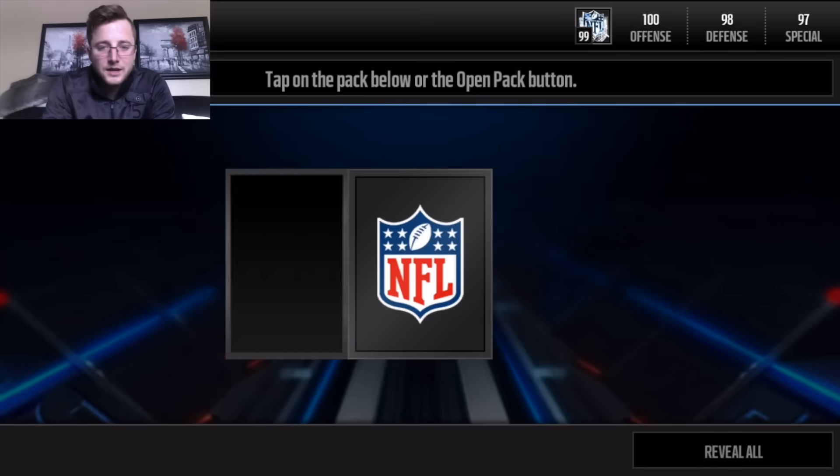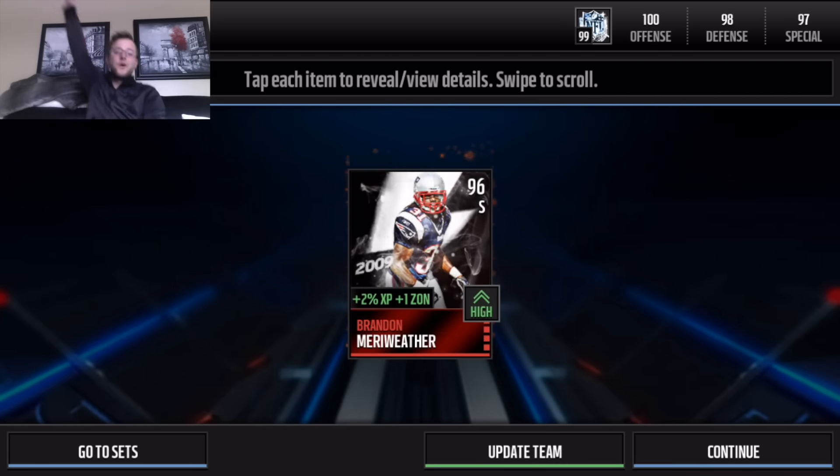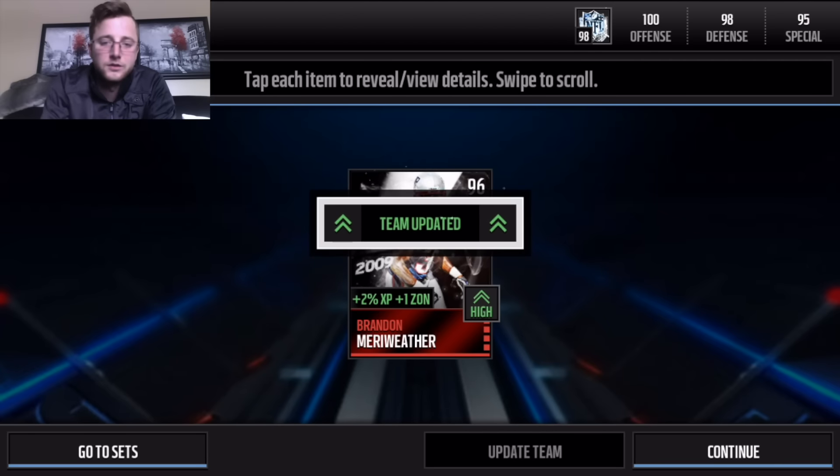Here we go with the first Flashback. Here we go, 3, 2, 1. Oh, there you go, right off the bat! And that's the one I wanted to pull — Brandon Merriweather, with the plus 1 zone on him, which is awesome.